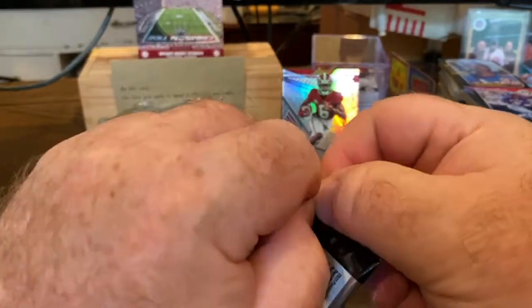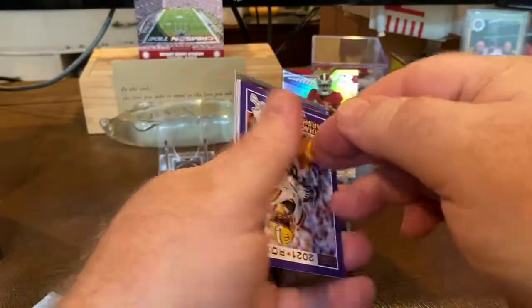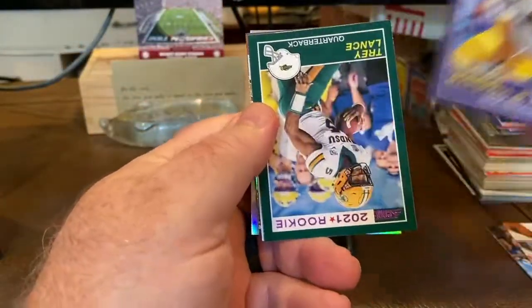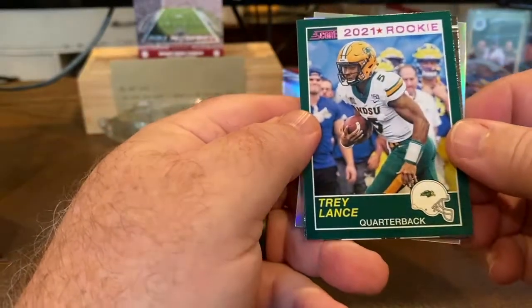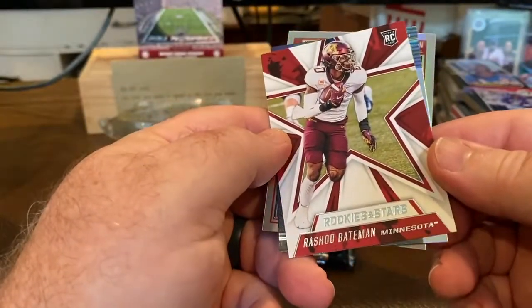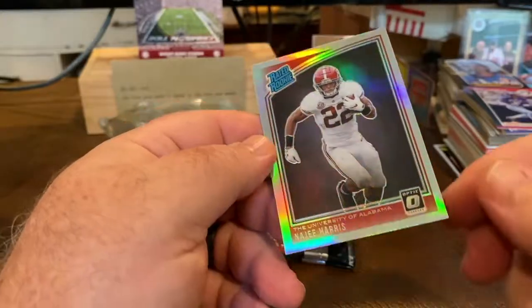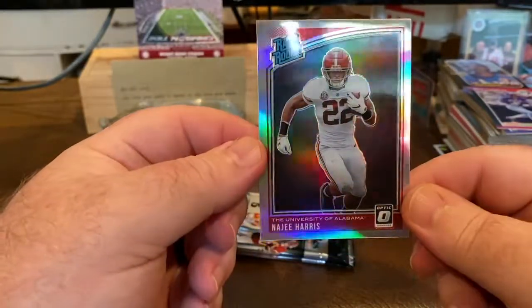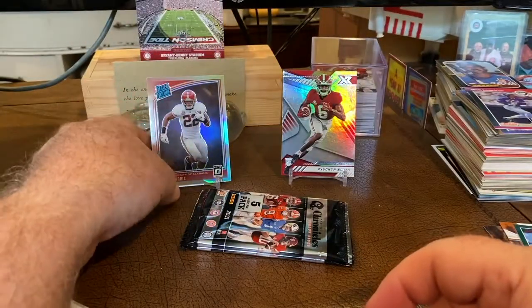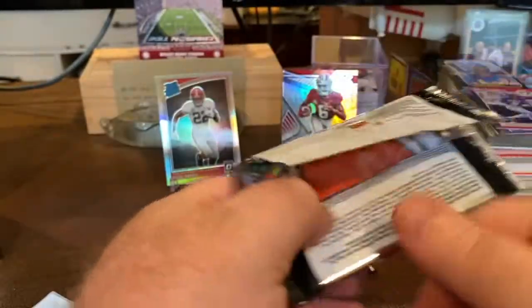Next pack. We've got us a Najee Harris on the back side, which I like - that's going to be a nice rated rookie. Terrence Marshall, Trey Lance, another Rashad Bateman, Kyle Trask, Illusions. And a nice Optic rated rookie of Najee Harris. That is sweet - watch out for that dude. Pittsburgh Steelers have them a good running back. He's a good kid and he's a great running back and an even better kid.